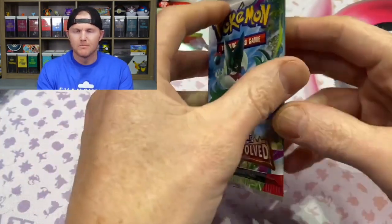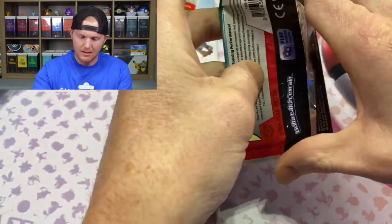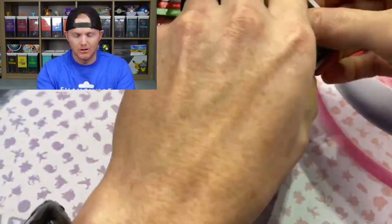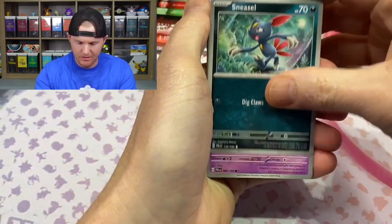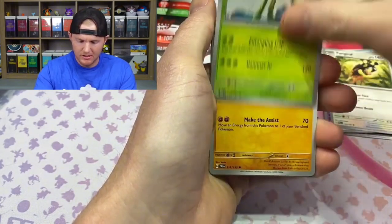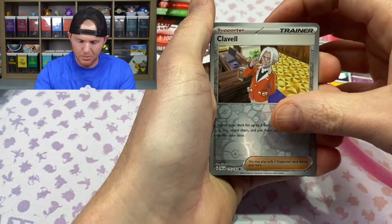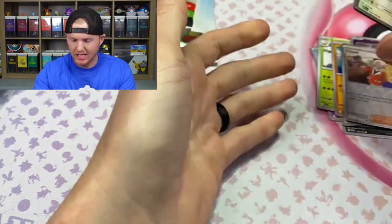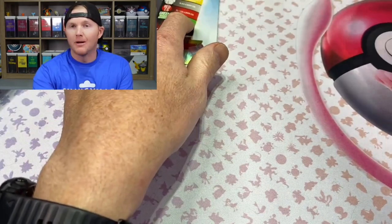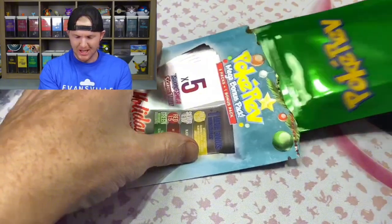Last standard pack in this set — come on, let's pull an Iono, make this video worth it. Oh wait, it's Scarlet and Violet, I don't need to do the code card trick. Swinub, Spideops, Spidops... anything? Nope. Slaking Holo. Time to see what our first color is. I'm gonna guess green, just because it's probably what it is. And it's a green. Shocker.